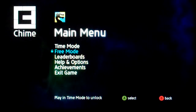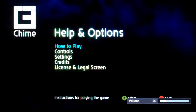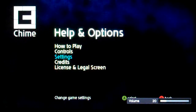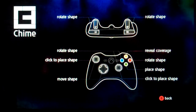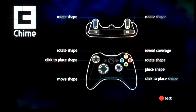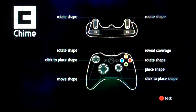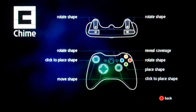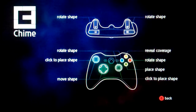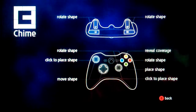What on earth is Chime? Controls: rotate shape, rotate shape. I know what you're thinking when you see rotate shape. Click to place shape. Reveal coverage — ah, that changes the thought process, doesn't it?